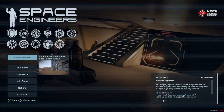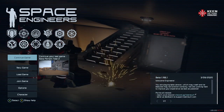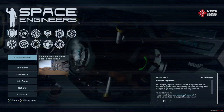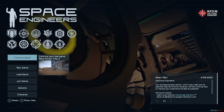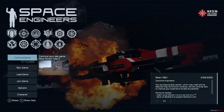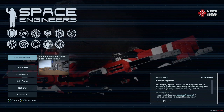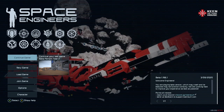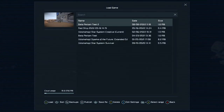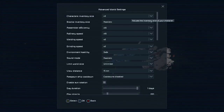Hello and welcome back to Space Engineers on the Xbox Series X. We are on the beta, which is version 1.196.1, the same as the main game. The beta does a few things differently — specifically in Edit Settings Advanced.